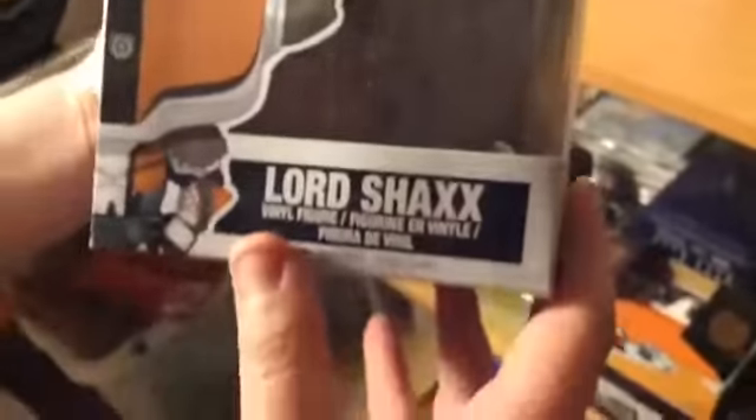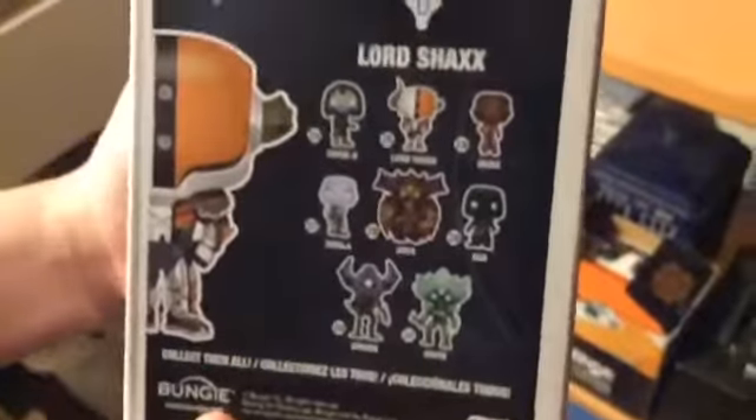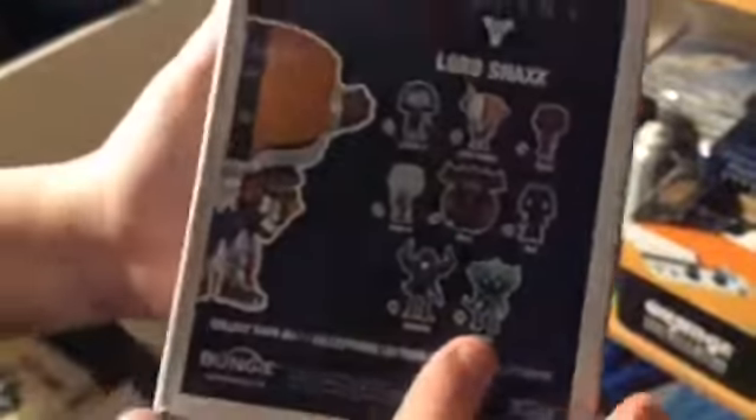This one is the Destiny series — Lord Shaxx, who is the Crucible Vanguard. Comment down below: Destiny 1 or Destiny 2, which do you prefer? You've got all these characters: Cayde-6, Lord Shaxx, Ikora Ray, Zavala, Oryx, Xur, Atheon, and Crota. There are three bosses. Cayde-6, Ikora, and Zavala are the Vanguards; Lord Shaxx is the Crucible handler; Xur sells special items; and Oryx, Atheon, and Crota are different raid bosses in the game.